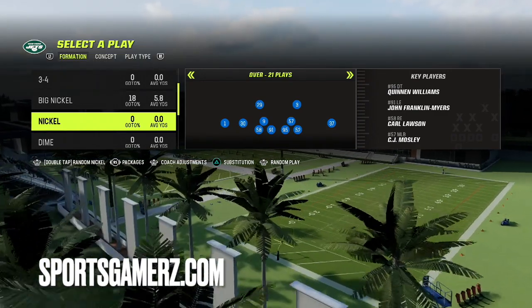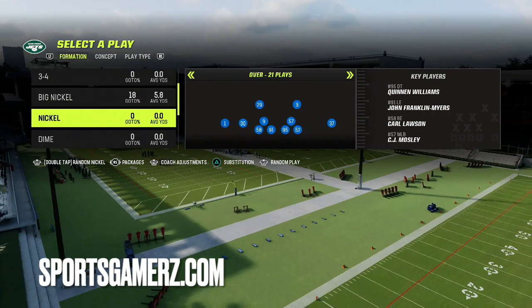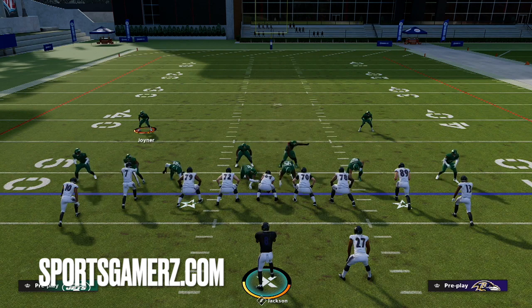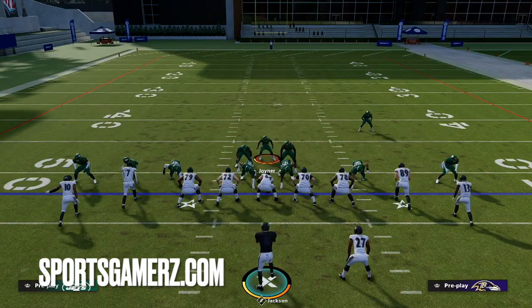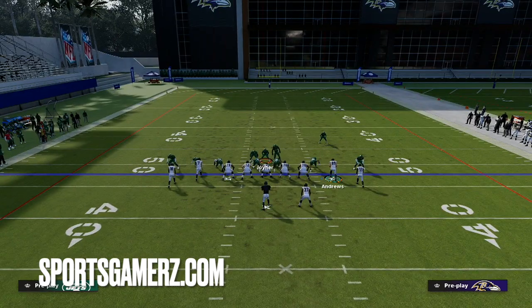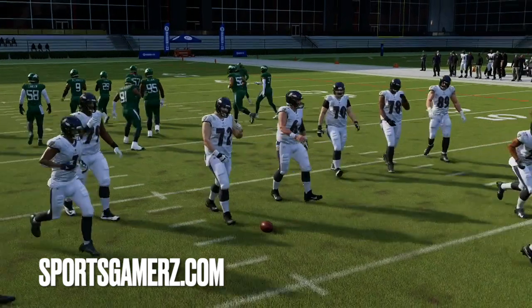You could do this against any of the meta defenses. Let's look at Nickel Over Storm first. Most people that run this defense are going to just pinch their entire defense and bring the safety down into the box. Now, we're going to do this to the wide side of the field, so I'm going to move the ball back a little bit to the left hash so it's on the right side of the wide side.